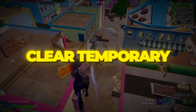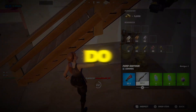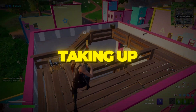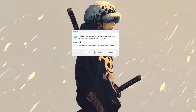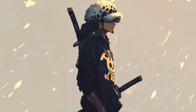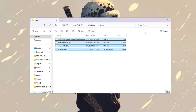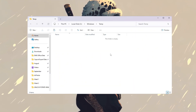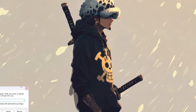Step 1: Clear temporary files to free up space. The first thing we're going to do is clean out all the junk files from your computer. These files are not needed anymore and just sit there taking up space and slowing things down. Press Windows + R on your keyboard to open the Run box. Type 'temp' and press Enter. A folder will pop up filled with files that are safe to delete. Select all of them and press Delete. Some files might not delete because they are in use — just skip them.